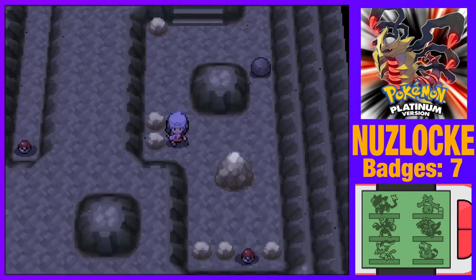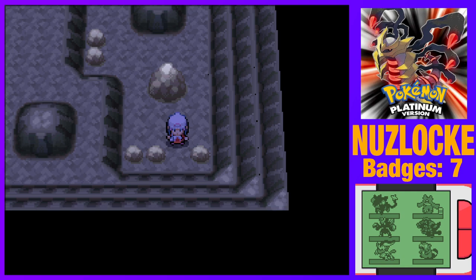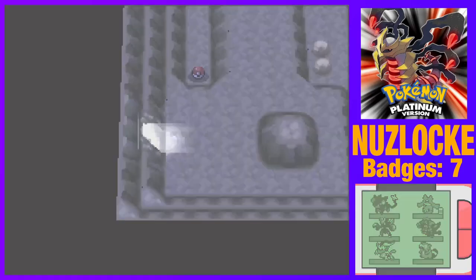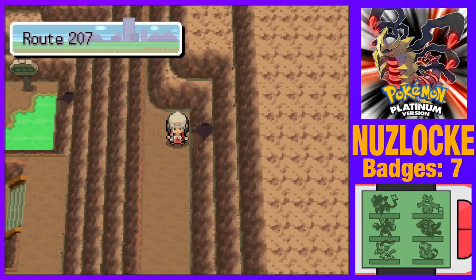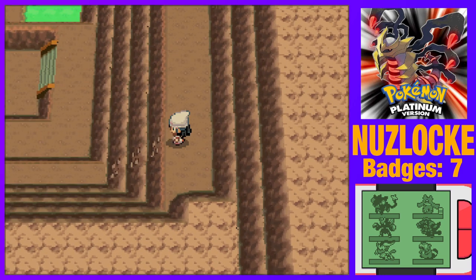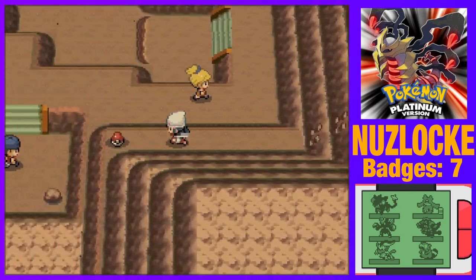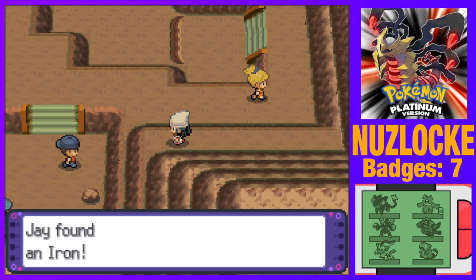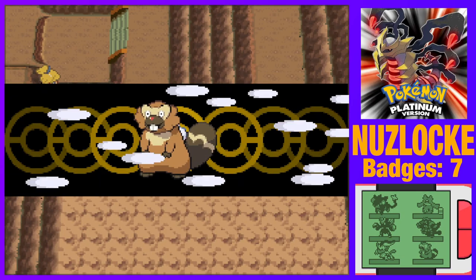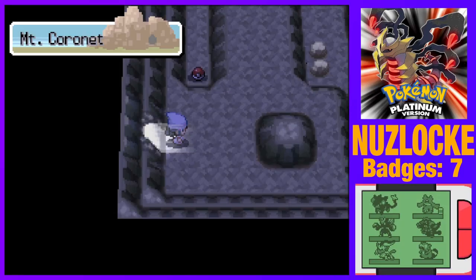I might actually level up Colt before we get to the Cyrus fight, just in case. Escape Rope — we might just take the short way down the mountain later. What is this? It is — okay, a Timer Ball! Could come in handy. Let's climb down here and see what that item is. It's an Iron. I'll take it, but we have some issues with the medicine cabinet so we can't actually access it and we can't sell it, which is a bit of a shame.